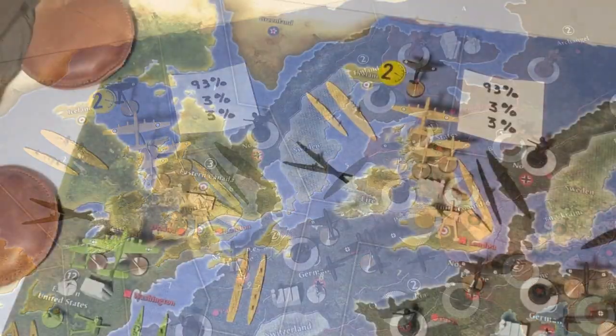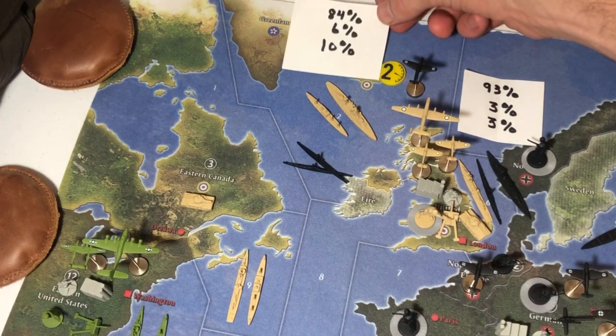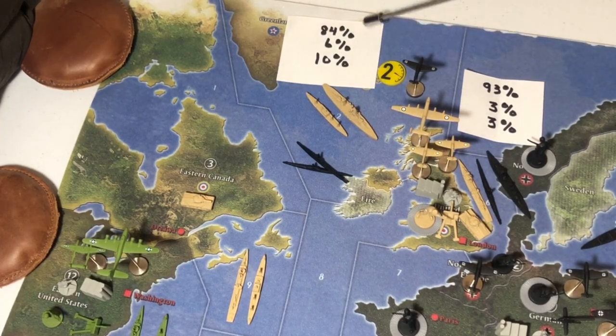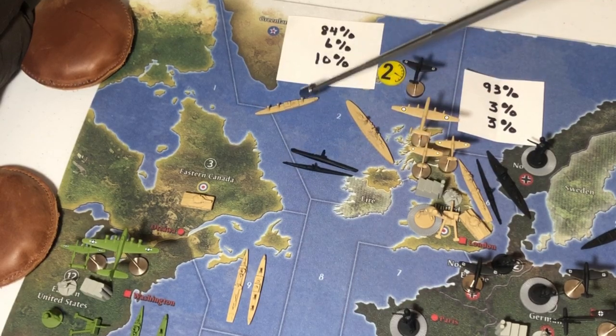For the battle in C-Zone 2, there might be a question of why not bring the German bomber to solidify the win. But that German bomber is absolutely vital in a key battle elsewhere on the board this turn. One fighter and two submarines is generally enough to do the job. There is an 84% chance of a German win, a 6% chance of all combat units being eliminated, and a 10% chance that the British win and destroy all three German units outright.